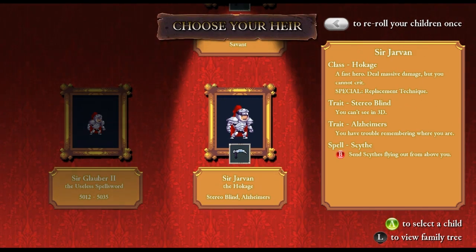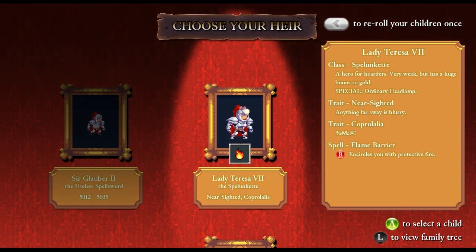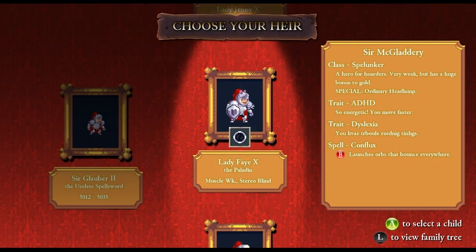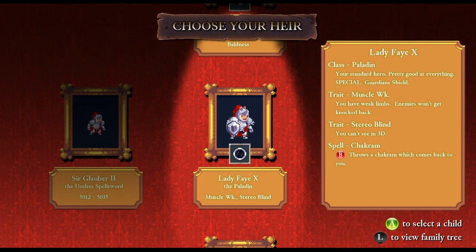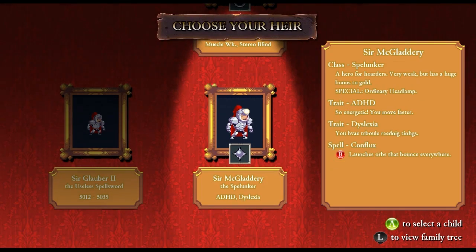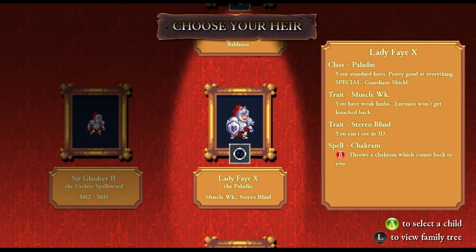Let us try... who do we have here? Hokage, Paladin, and a Spelunkette. Reroll gives Hokage, Paladin, and Spelunker — the exact same draw twice in a row, basically. Let's go for a Paladin... wait, whose magic do I want? Spelunker is not bad. Probably a Chakram — the best chance there, combined with the HP.